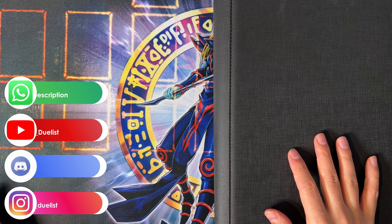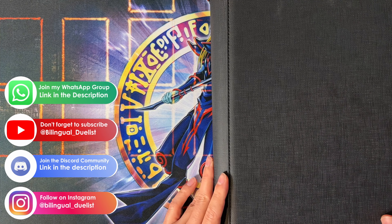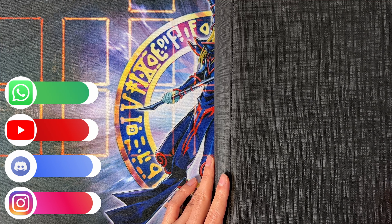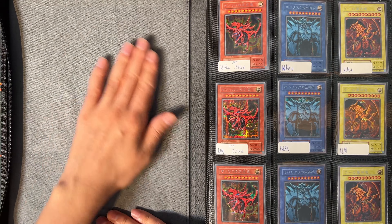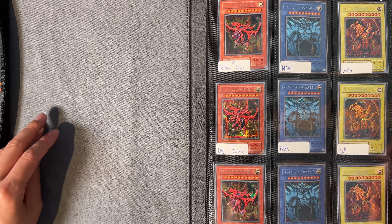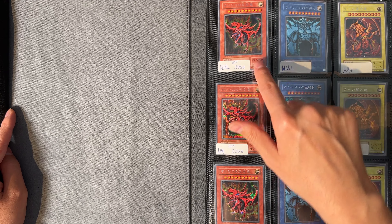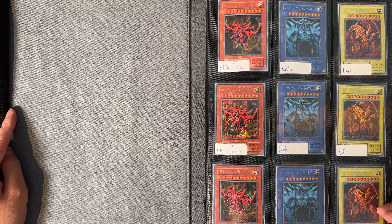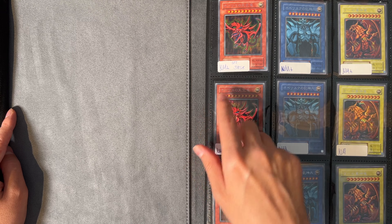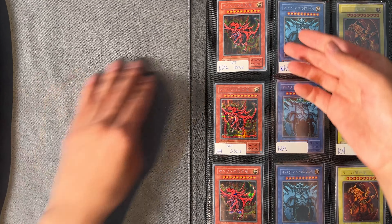Alright guys, let's start with the binder update here. This is the first binder out of two and this is basically my ultimate rare binder — it is called the ultimate rare binder for a reason because there's mostly ultimate rares. But we are starting with a couple of other cards here: these are the God cards, and as you can see I have three complete rows in different conditions — a Near Mint Plus set, a Near Mint set, and a Near Mint Minus set.